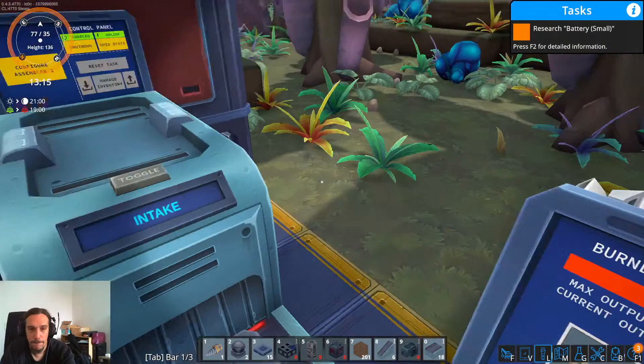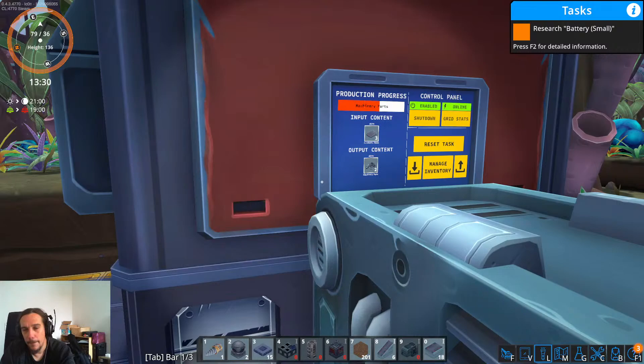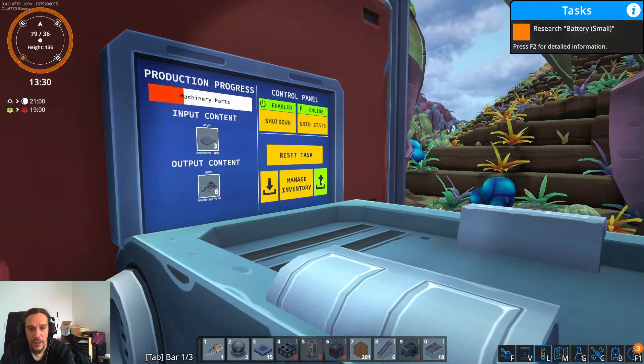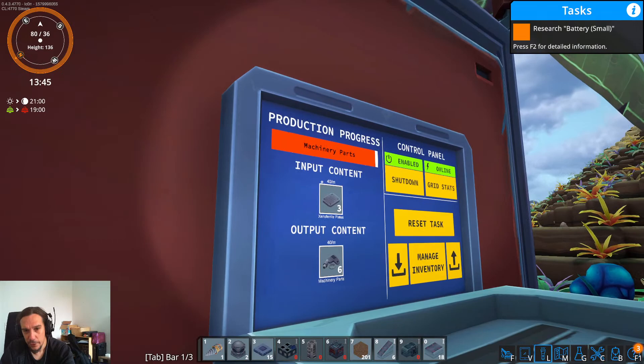Now let's configure that machine to make us parts — there we go. Grid stats. Oh cool. Now we can at least get a little bit of that done. This thing does only use 40 to 50% of the input there, so I'm still able to safely steal myself whatever I need from these. But it'll at least cut down the production times by a lot.